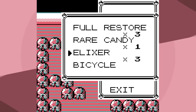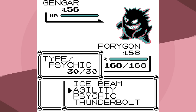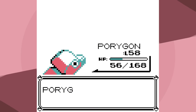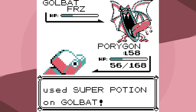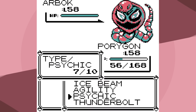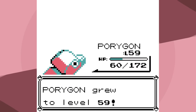Agatha likes to use Hypnosis and Dream Eater — we have Elixirs. The goal will be to outspeed and one-shot with Psychic. I go for Agility, it goes for Hypnosis but I wake up immediately, then Nightshade, another Agility. Psychic is a two-shot, and with 56 HP one more Nightshade will knock me out from this Gengar. Golbat — I go for Ice Beam, doesn't quite knock it out, but we get the Freeze. Because of that I can set up two more Agilities, so Psychic will one-shot Haunter, Thunderbolt will one-shot Golbat, and Psychic will one-shot Arbok. Dream Eater — let's go, that's awesome!